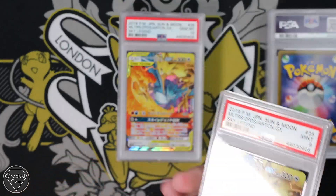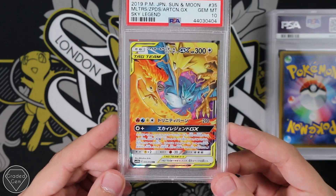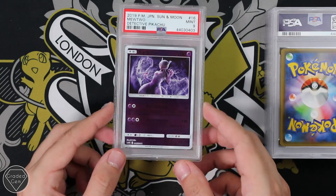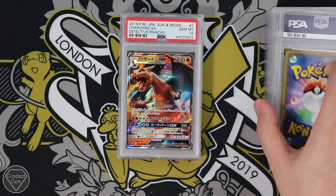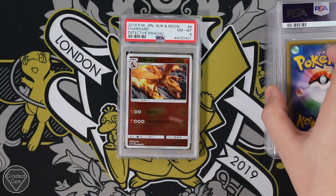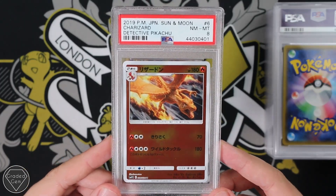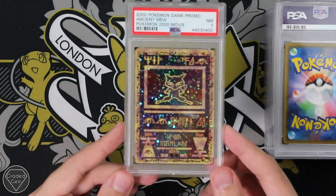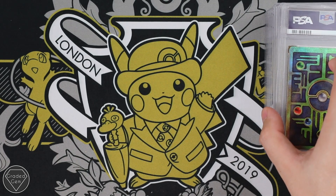We've got the Mint 9 Zapdos, Articuno and Moltres GX from Sky Legend, which we got in the Hidden Fates set. We've got the Mewtwo Detective Pikachu reverse foil Japanese, Mint 9. We have the Charizard GX Japanese in a Gem Mint 10. Then we have the Reverse Foil from Detective Pikachu of the Charizard, Near Mint 8. And we also have the Ancient Mew from the Pokemon 2000 movie with a Near Mint 7. So thank you very much for sending those in.